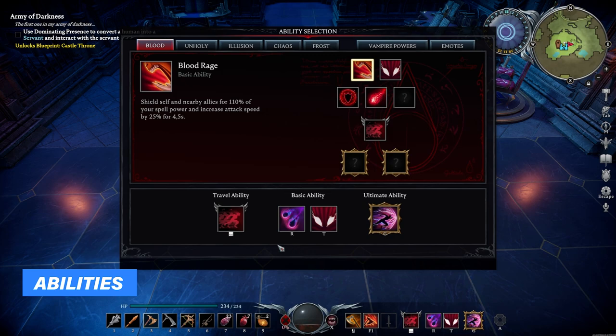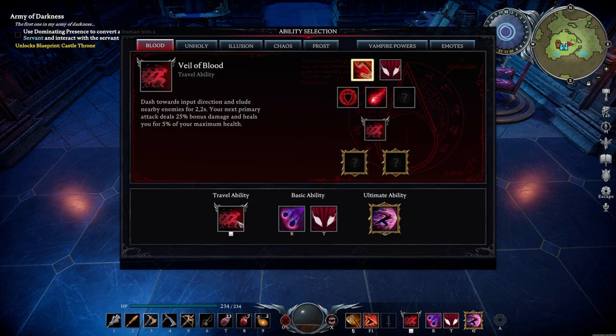These abilities can be accessed from the very beginning of the game. The Veil of Blood travel ability — I think it's still one of the best, if not the best travel ability, as it gives you so much more survivability. Basically you dash towards an enemy, hit it, and you will heal yourself for 5% of your maximum HP, which I think is very nice.